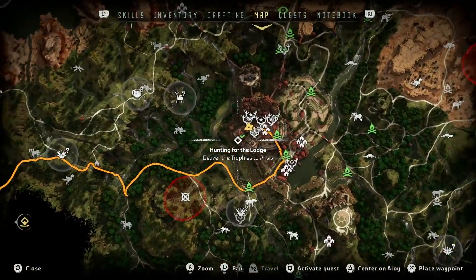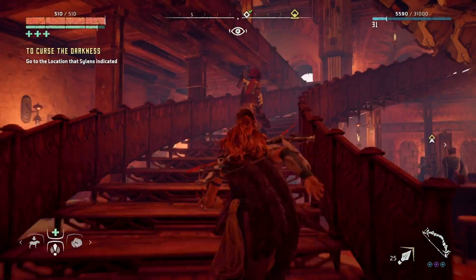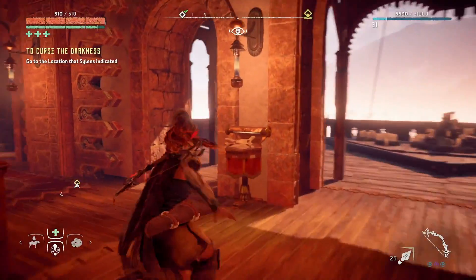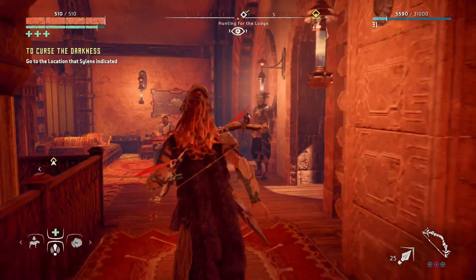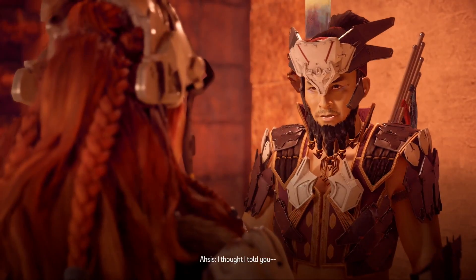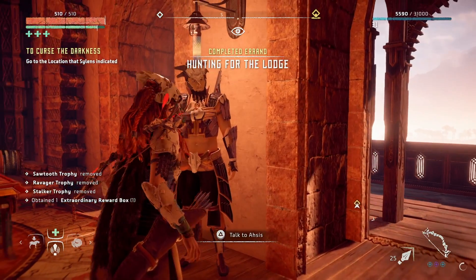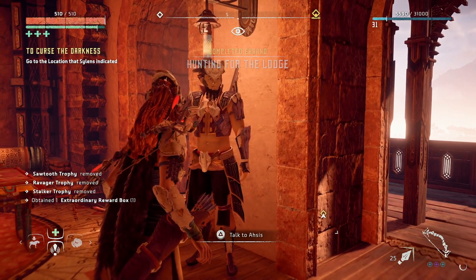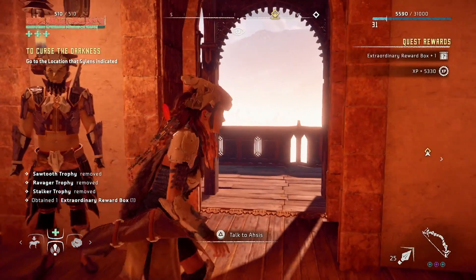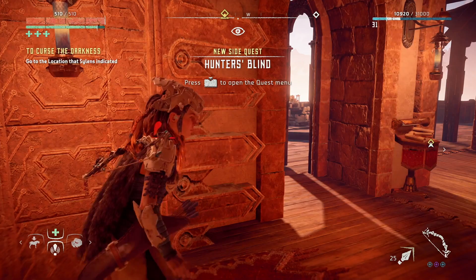The next thing is to go to the Hunter's Lodge in Meridian City. Once you arrive there, you'll be told to talk to a few people and do a few things. Just continue on through the errand quest line until you have completed it. This is what I'm doing right here — this is the last step. You'll get the errand complete for Hunting for the Lodge, go through the reward system, and then you should get a new side quest called The Hunter's Blind.